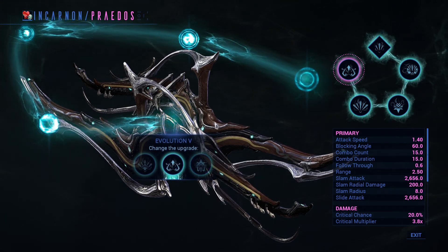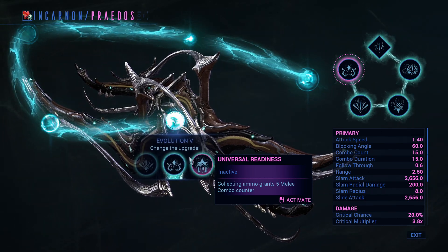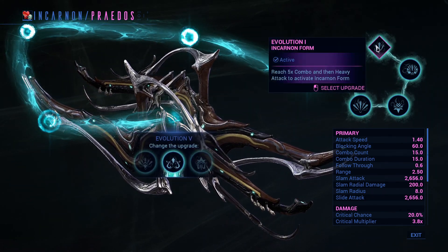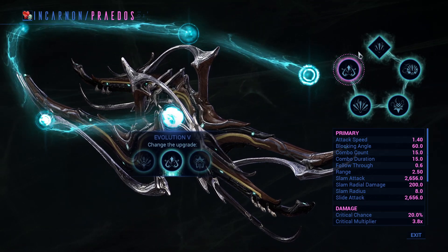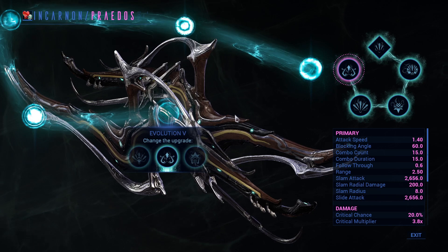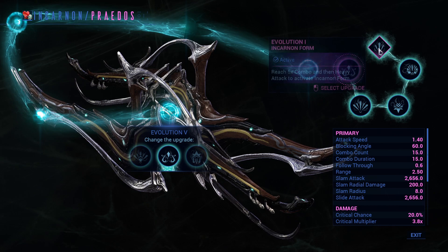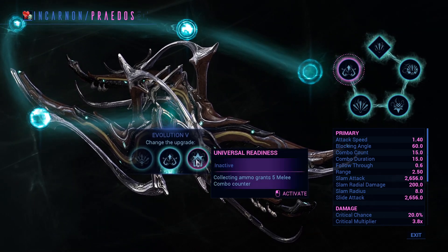Evolution four requires completing or closing 12 floods in the Void Flood mission. I chose to reach a combo counter of three and then do a heavy attack to activate the incarnate form. We also have parkour velocity and increased double jump strength, but you honestly don't need those two — they're quite useless in my opinion.